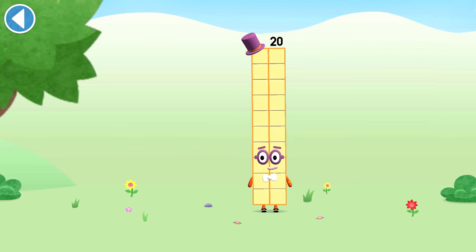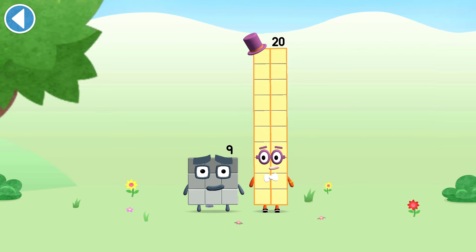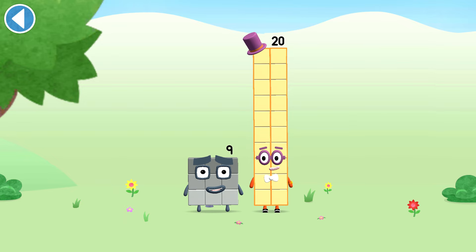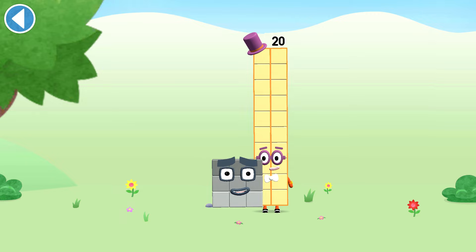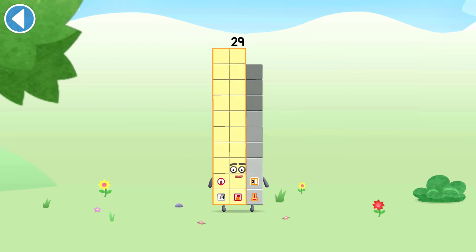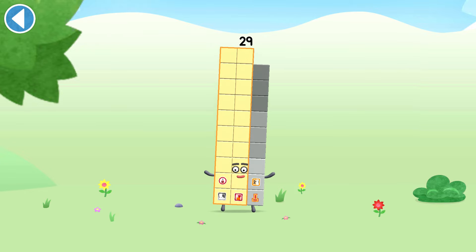You're about to meet number block 29. Can you add 9 to 20 and make number block 29? Drag number block 9 onto number block 20. This is number block 29. This number block is made up of 29 blocks.